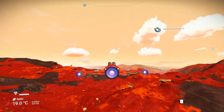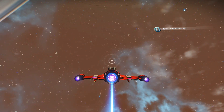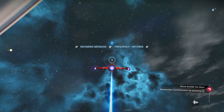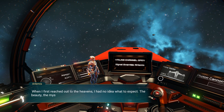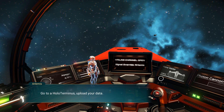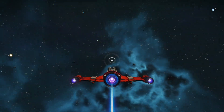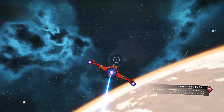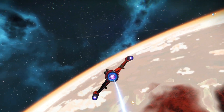Let's speak to Artemis. 'When I first reached out in the heavens, I had no idea what to expect — the beauty, the mystery, the adventure, the danger. And here we are. Go to a holoterminus, upload your data, let's find each other.' Alright, let's do it. Now where are we going to go? Wait for it to show up on the screen for me — there you are. Over there, that's where we're going.